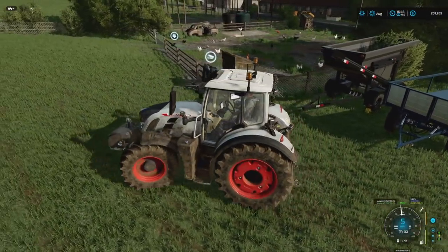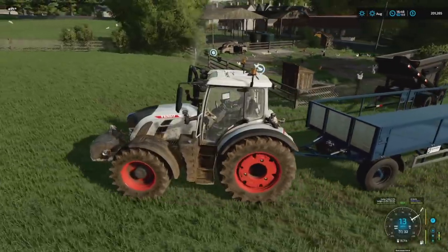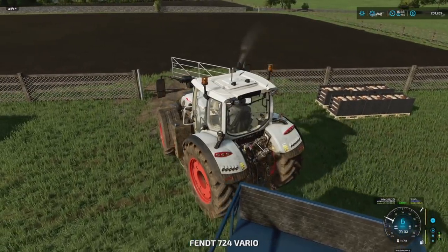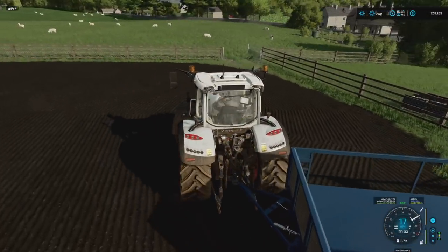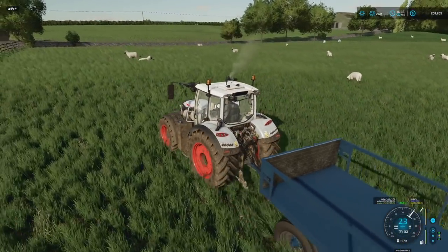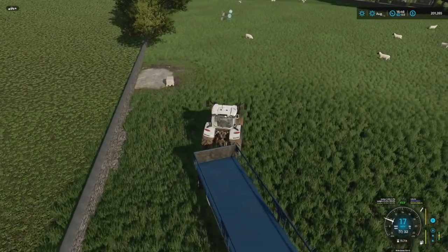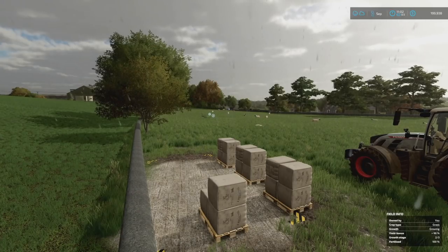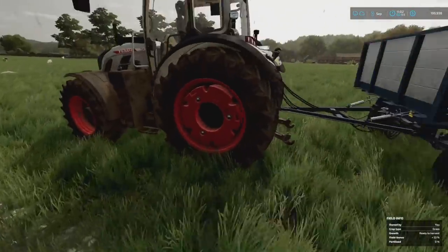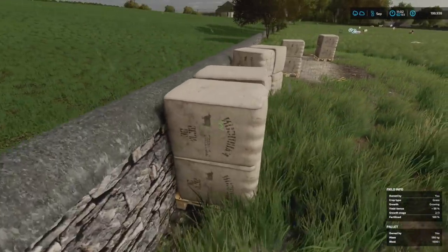We've got virtually an entire year to wait before we can actually do anything with this. At this point we've done basically everything we could possibly manage. I've actually got to go over here and manage the wool because I've got 250 sheep and I think this is going to fill up once every about 20 hours or so. It looks like there's only one pallet over there right now but that's going to increase dramatically, so I need to prepare myself for picking up wool pallets. We've also got our chickens in there — they're going to be producing too.